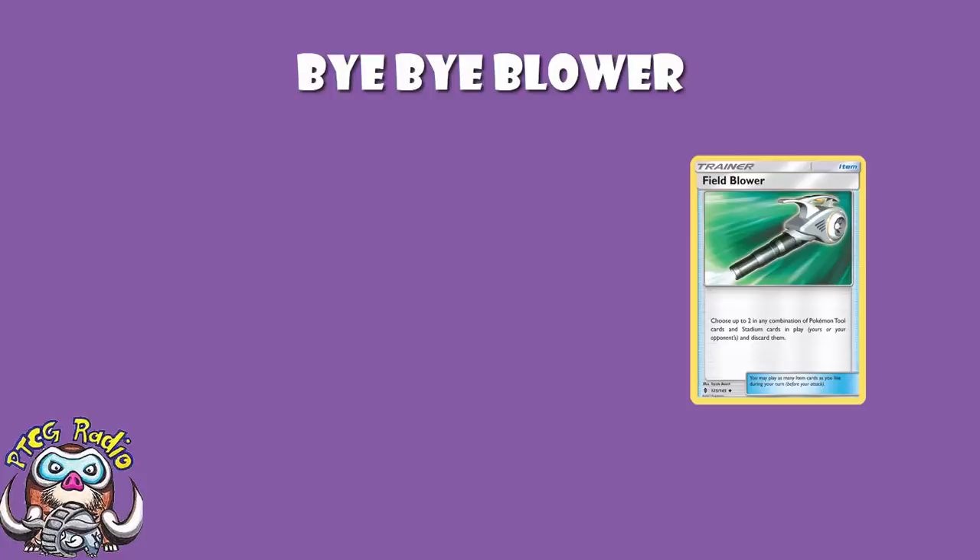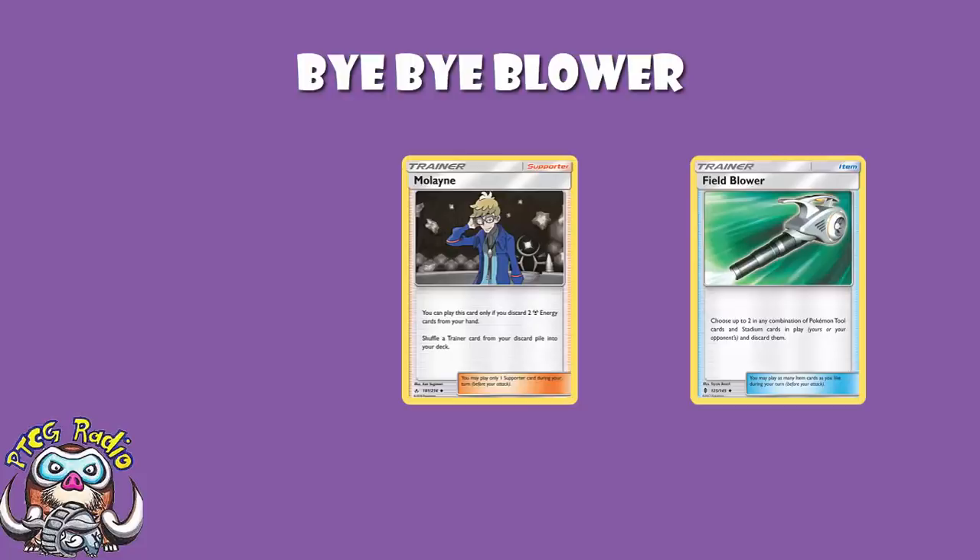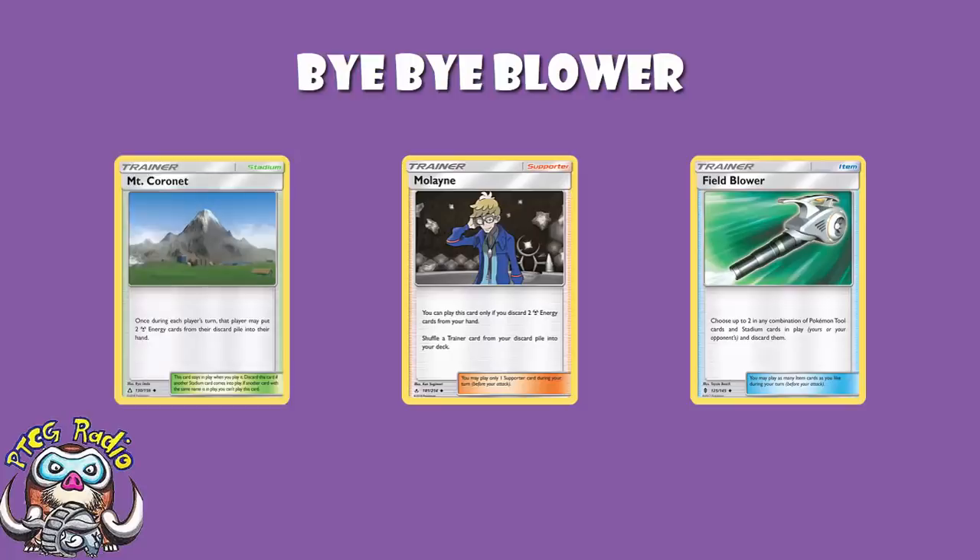Last rotation, we lost Puzzle of Time, which was our way to recover item cards. In Unbroken Bonds we're getting Malane, who allows you to discard two Metal Energy from your hand to get a trainer card from your discard pile and shuffle it into your deck — great combo with Mount Coronet. But there just aren't that many Metal decks around, and item recovery is not good. It doesn't matter if you don't have the item in the first place.